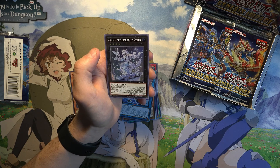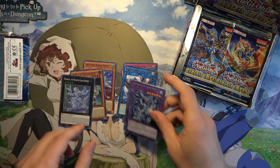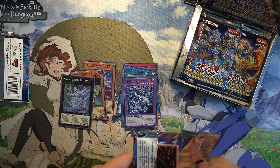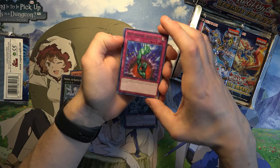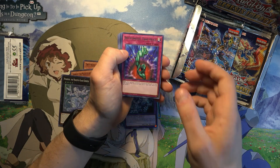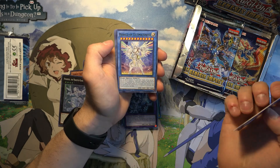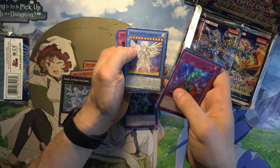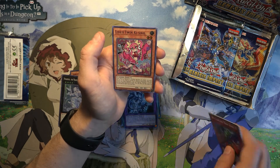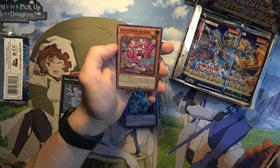Ninaruru, the Magistus of Glass Goddess. Oh, Bottomless Trap Hole — that's a weird reprint to put in here. Herald of Ultimateness, also a decent reprint. And the first Evil Twin, Live Twin Kiss Sickle.